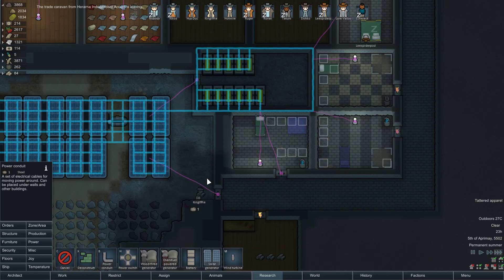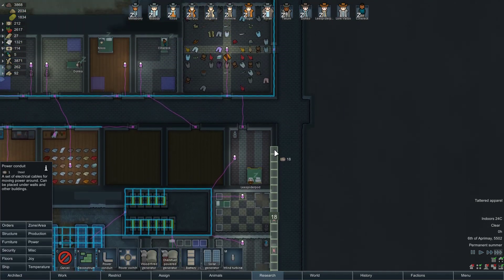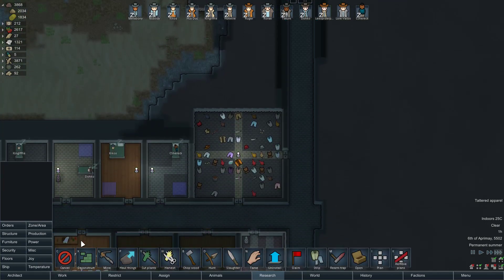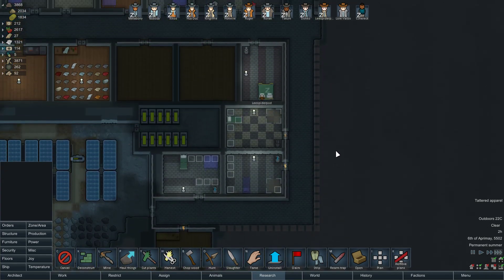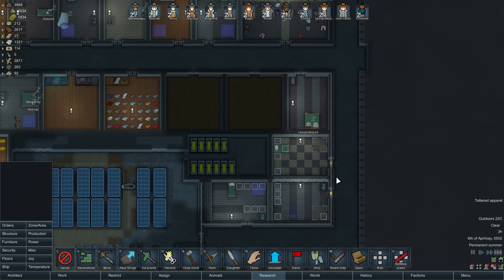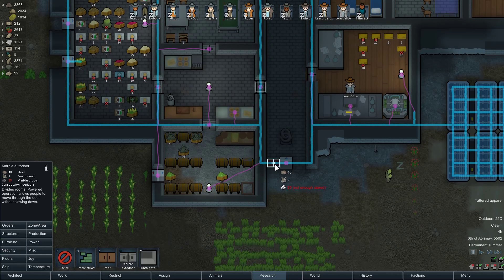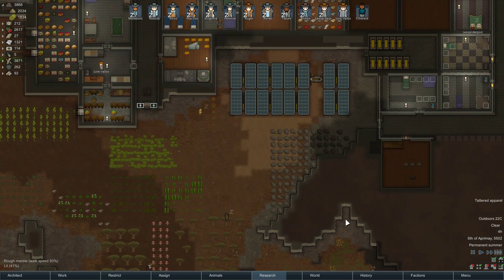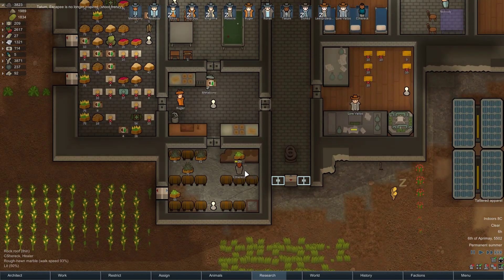We can pull power down this way now. And we can do power down this way, power over here, power down here. Awesome. We can mine all of this down and just build a nice wall in the corridor. Marble bed — and we need to build these auto doors here. I think we made out pretty good with those traders. That minigun is gonna, hopefully, be awesome.